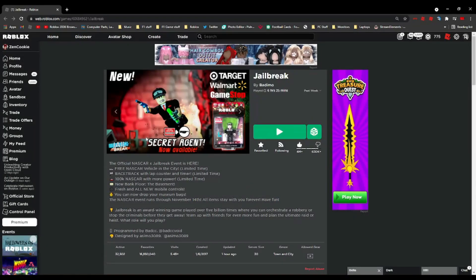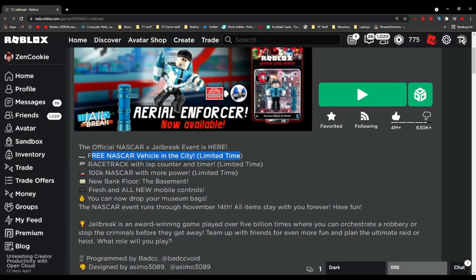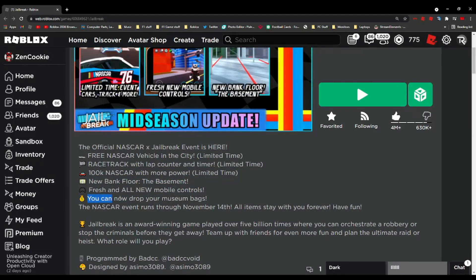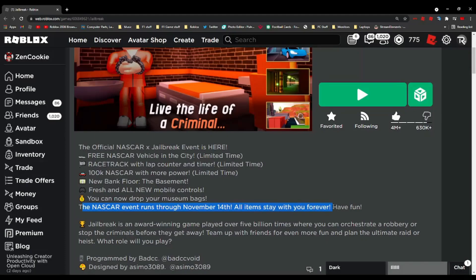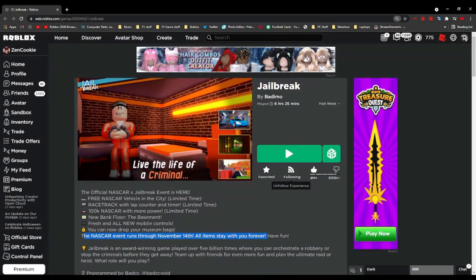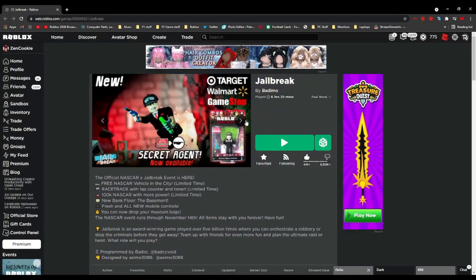Let's check out the Jailbreak homepage. The official NASCAR x Jailbreak update is here — there's a free NASCAR vehicle in the city for a limited time, a racetrack with lap counters, and a 100K NASCAR car with more power. There's also a new bank floor, fresh mobile controls, and you can now drop the museum heist. The event runs through November 14th. Asimo and BazzyC have done a great job!